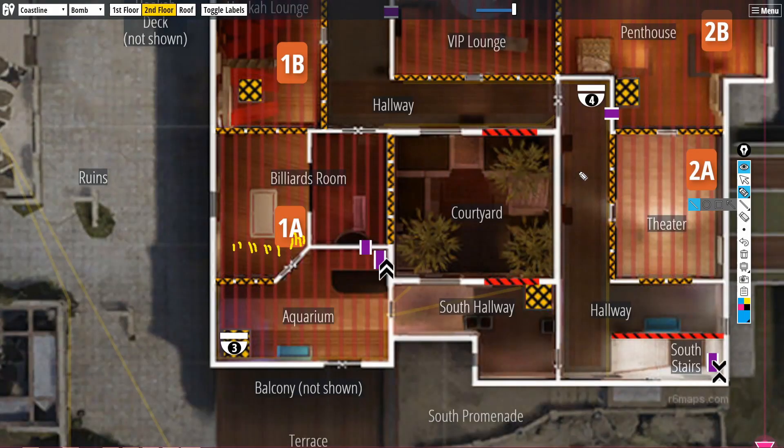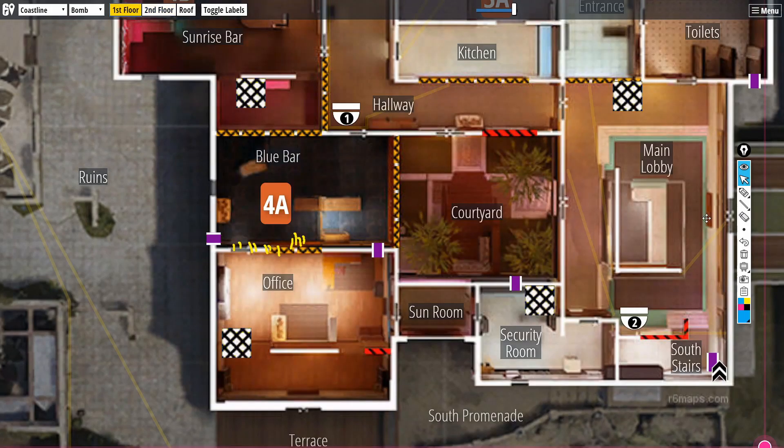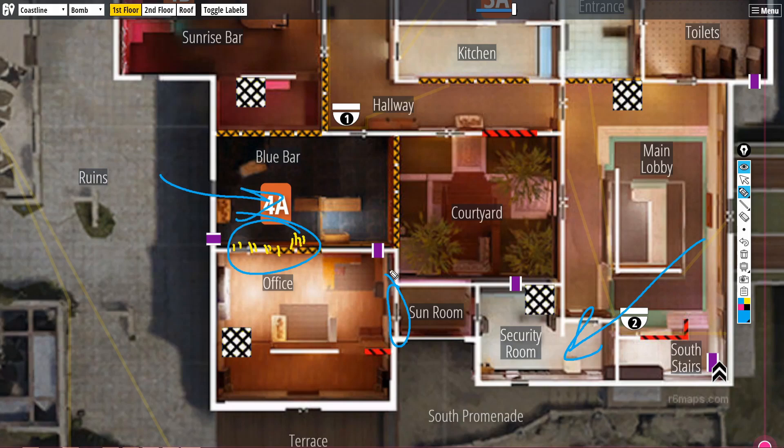There's another issue which speaks to why Coastline is a fraggers map. Whoever plays below is supposed to stay alive and deny vertically with C4 or the shotgun holes on default plant. As a roamer, you should always be thinking about the rotations you have, as well as your options to rotate and waste more time. The problem with office is it's particularly restrictive because the rotates out of office are blue and security. But attackers know this, so holding lobby door and blue bar window are enough to force the player in office to take a gunfight. And without support, this is what happens.